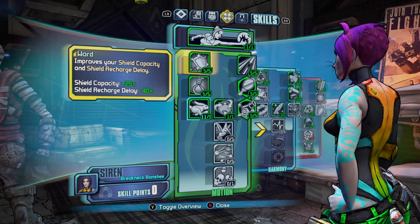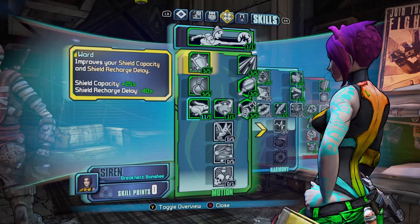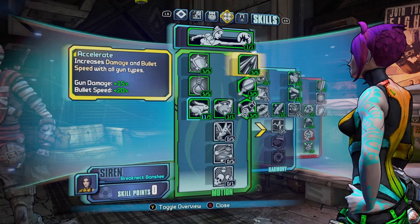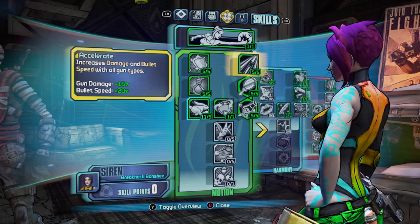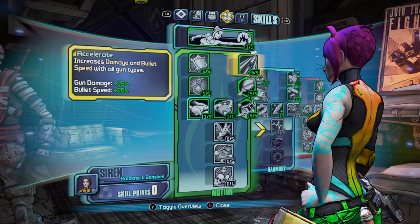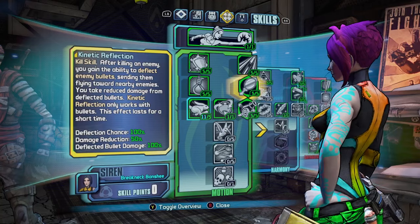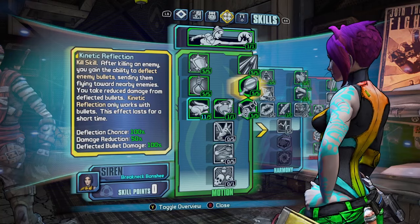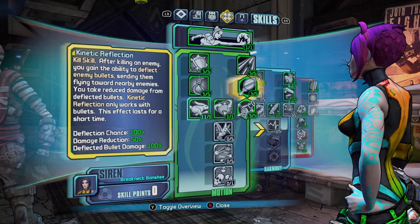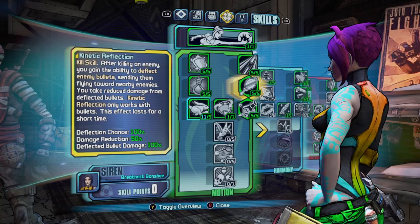With the skill tree we've got Ward, which I'd put 5 points into — gives you shield capacity and shield recharge delay. That's sort of a no brainer. We have Accelerate, which is increased damage and bullet speed, so your bullets travel to the enemy faster. We have Kinetic Reflection, which gives you a 100% deflection chance, reduces damage done by 50%, and deflects bullet damage by 100% after killing an enemy.